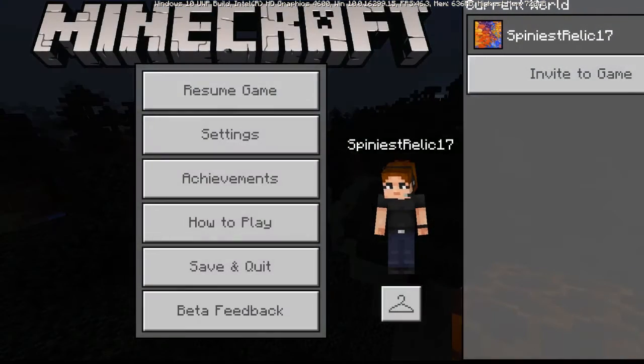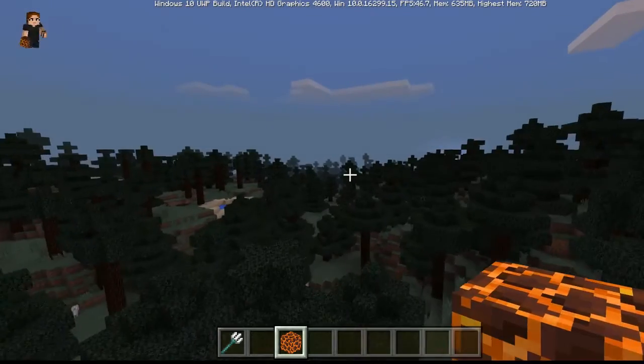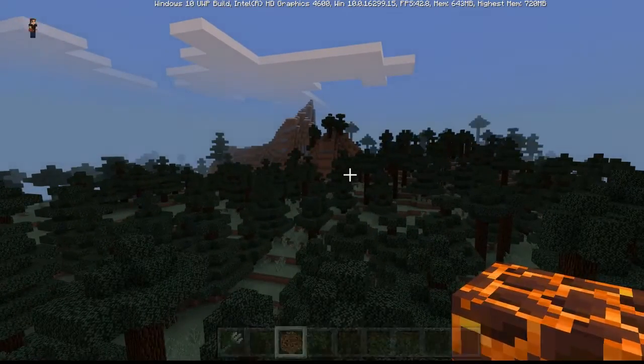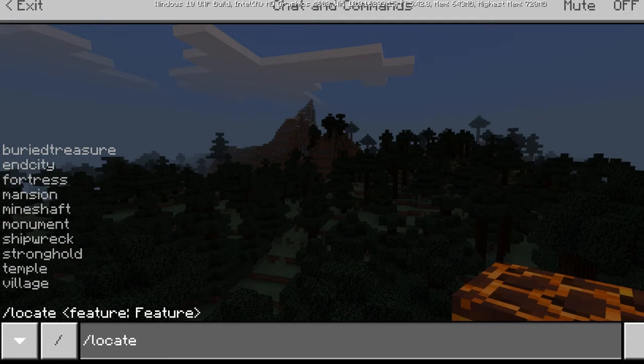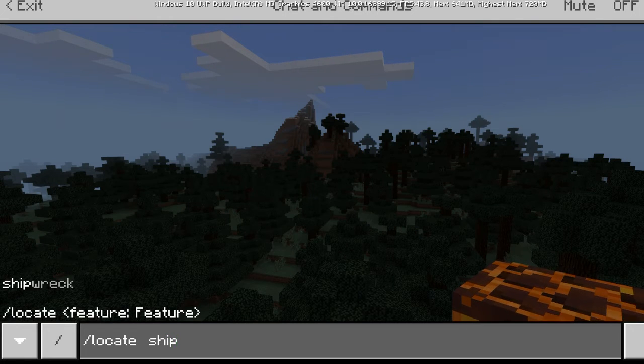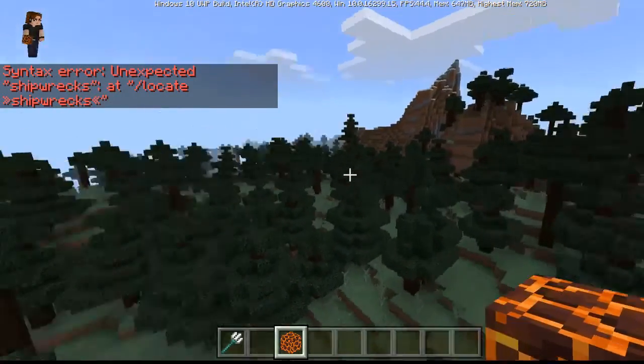By the way, my name is Spiniest Relic 17. I didn't really want to choose that name, but the Xbox thing kind of prompted me to. Let's see how Slash Locate works. We don't have the underwater ruins yet. We don't have a lot of stuff — good grief. I hate this stupid syntax thing.